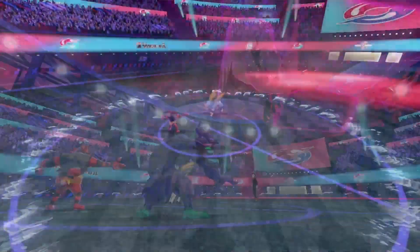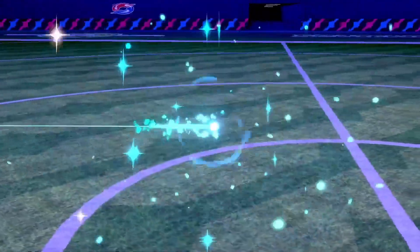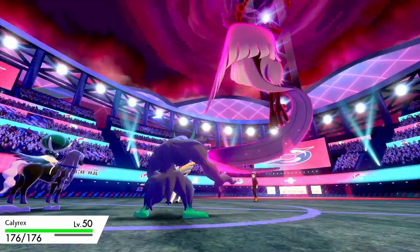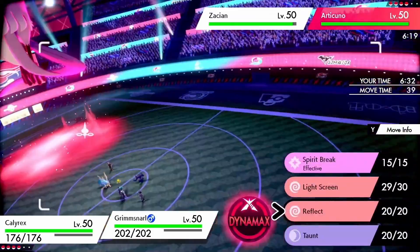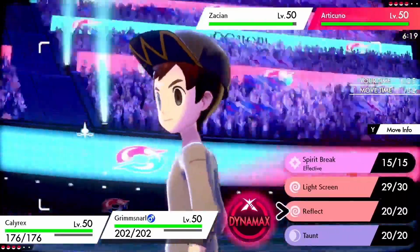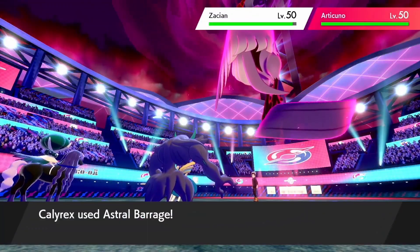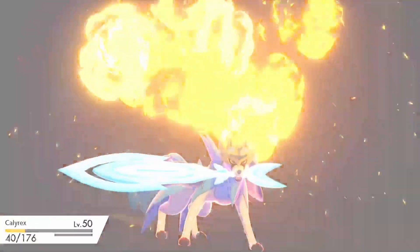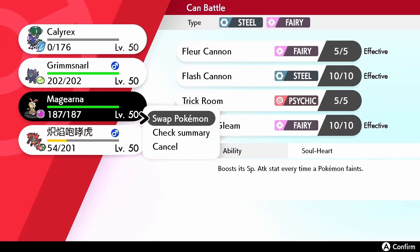I assume Shiftry is going to switch out on turn one, so I use U-turn and set up Light Screen. My opponent switches Shiftry out into Zacian, and Zacian is kind of a problem for this team — I need to bring Groudon a lot of times, but their team is doing a good job scaring it away. I get up the Light Screen, they use Max Airstream on my Incineroar which I'm able to take, and their speed rises. I bring in Calyrex — Choice Scarf Calyrex — primarily for the Omastar tech.